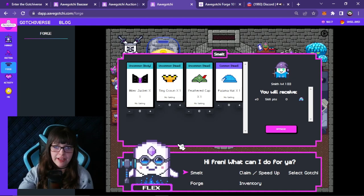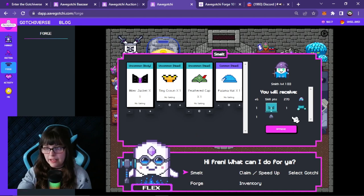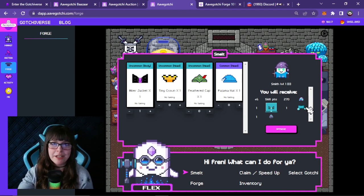Here are all the wearables I have that I can smelt. I'm going to smelt this biker jacket here, and for that I'll get six skill points, 270 alloy, a biker jacket schematic, an uncommon body core, and one uncommon geode. Those are all the materials I'll get when I break this down, and that will be useful to forge an uncommon body wearable.